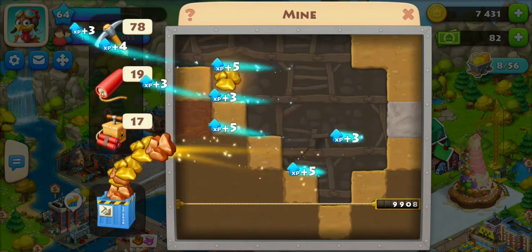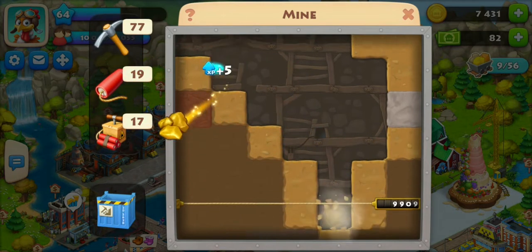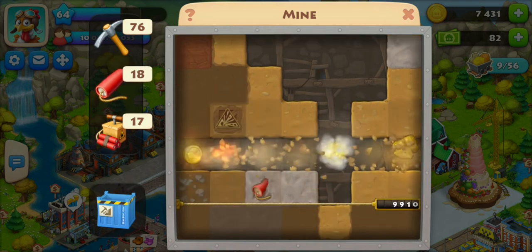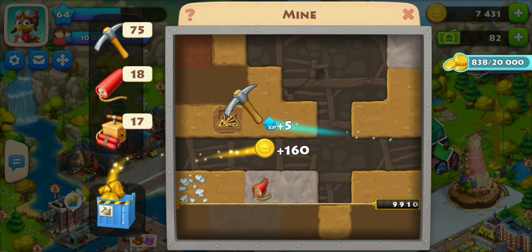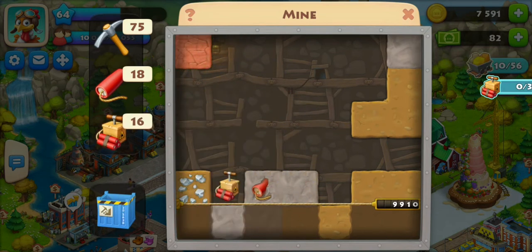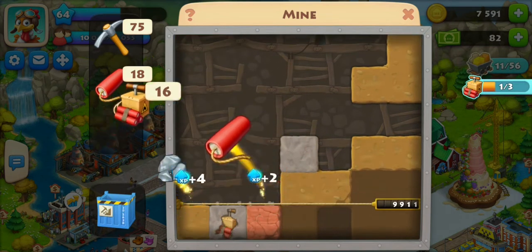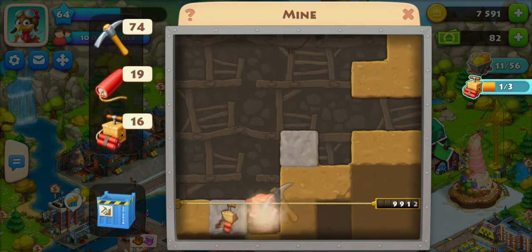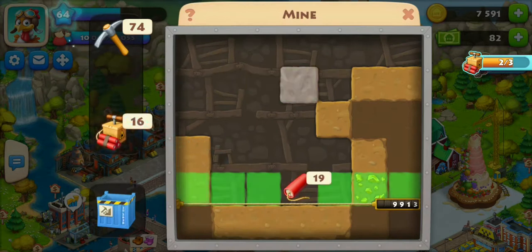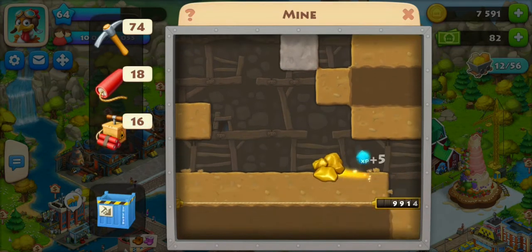I need to collect 56 pieces of ore. Here's a little tip: ore left on the ground doesn't go away and doesn't take up barn space, so you can just leave it there. When a task comes up, you can knock out several pieces right away. I already have eight knocked out. I just started doing this and it makes things a little easier.